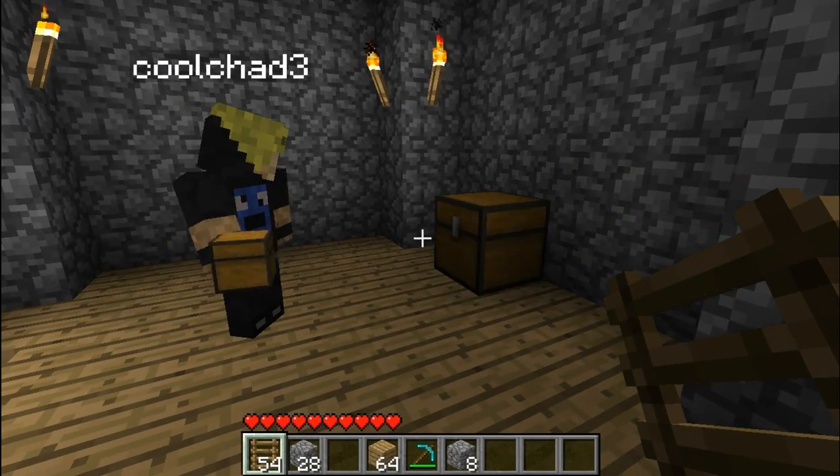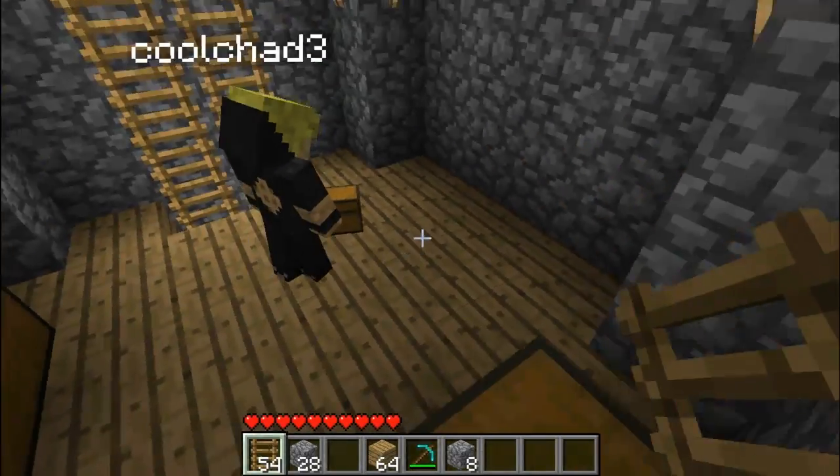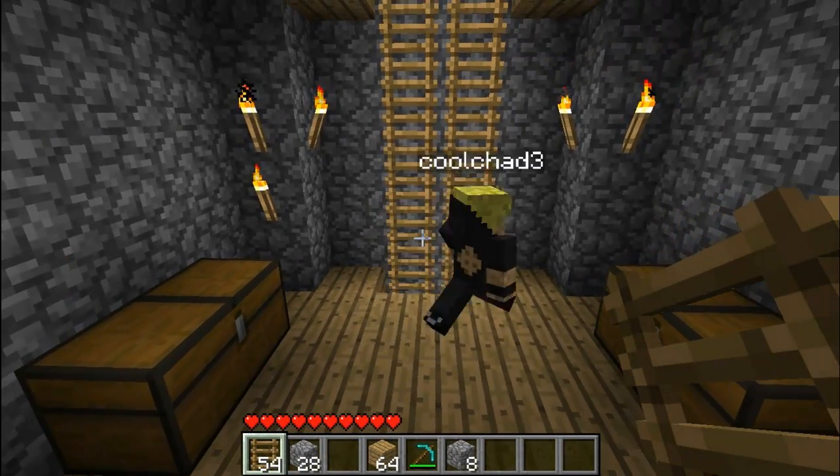You need six chests, and you just want to put them — boop, boop, boop, boop, boop, boop. Just like that. And then you can put the torches beside them like that.